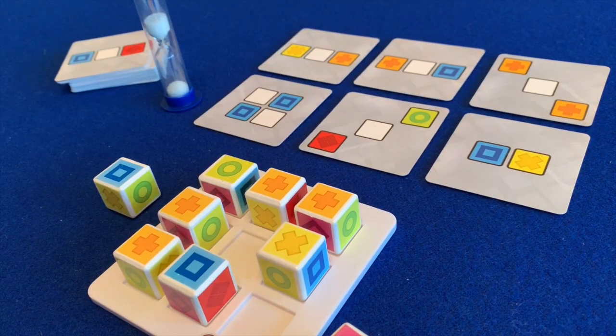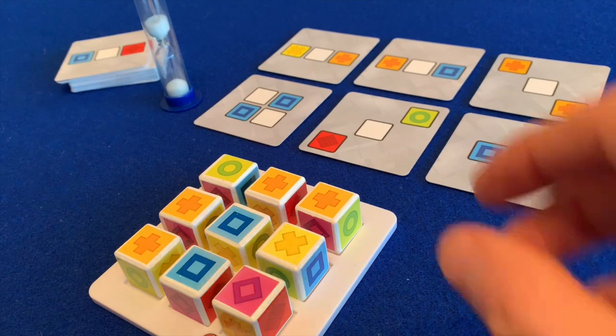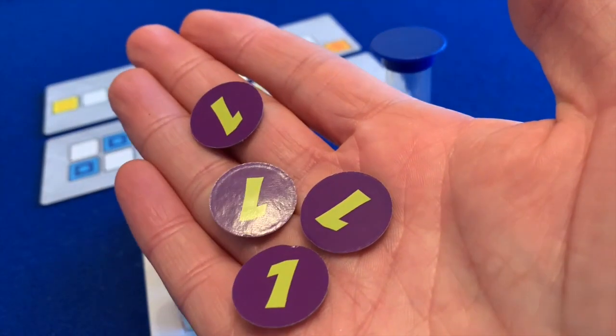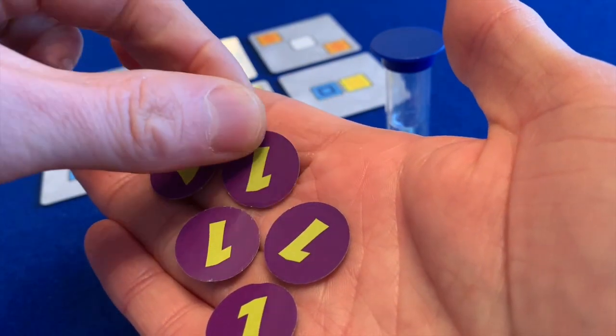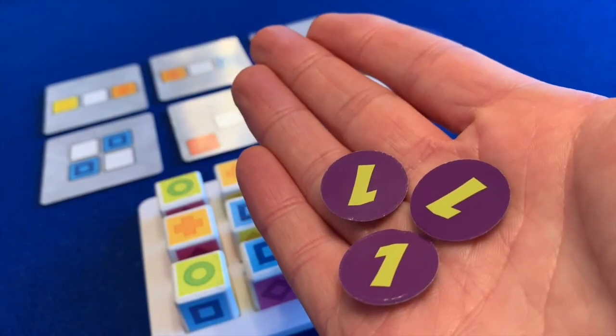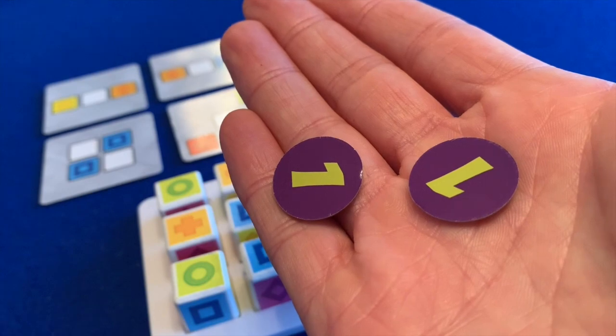However, sometimes it's not possible to fulfil all six cards. If a player ever thinks they have scored the highest possible score for the round, they may grab the timer and lock in their answer. If they were correct and no player has bettered their score by the end of the minute, they gain one additional point. But if they were wrong and another player has beaten them, they lose one point. The player with the most points after five rounds wins.